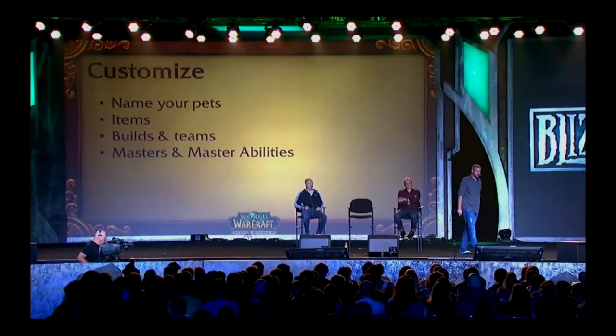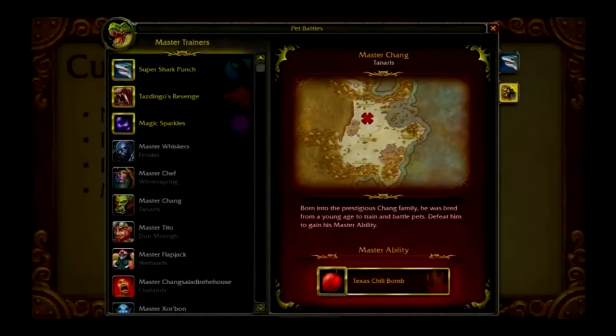Finally, we've got this concept of masters. We wanted people that are into the system to feel like they could travel around the world and have a reason to go to other places. So you could go to, say, Tanaris and there's a goblin there that's really great with training mechanical pets. You'd be able to go there and fight him, and if you can beat him, he'll grant you what we're calling a master ability, which you can then use on any of your pets in battle. The map shows you where you can go to fight that master and the ability you could get — it just adds a little bit more depth and customization into the system as a whole.